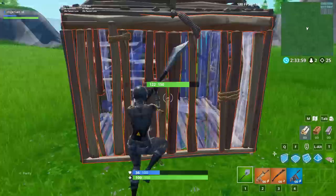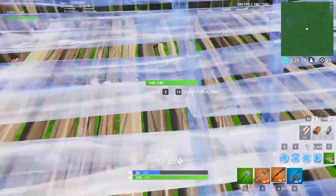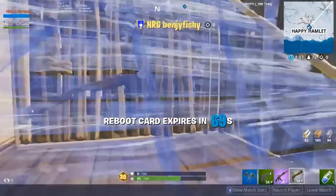From their perspective, they can barely see you because you're phasing through the ramp and you're basically stuck in it. By the time they realize you're there, it'll be all too late for them. Make sure you're up against the back wall while you reset the edit so you'll phase through. You can shoot through the ramp in any direction, but realize you can also be shot yourself — trust me, nobody will ever think to shoot you though. Here's Benjyfish, one of the best players in the world, using this exploit to clutch a fight in the World Cup qualifiers.